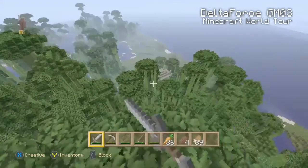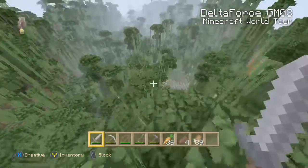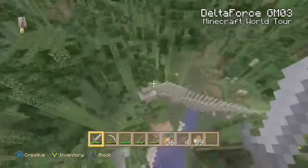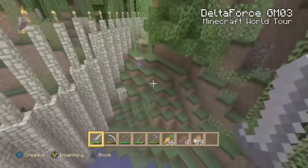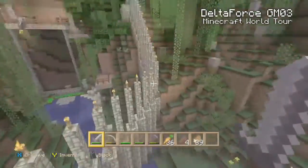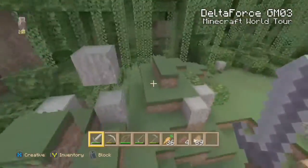And over there is a jungle temple that I looted — pretty interesting. I got some pretty good stuff I guess. And then down here, if you're wondering what this wall is, basically this wall is here to keep mobs out and stuff. Yeah, it's basically to keep all the mobs out and stuff. Makes this place look better — it'll look cool.